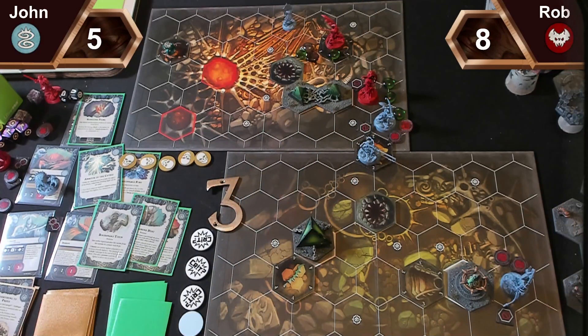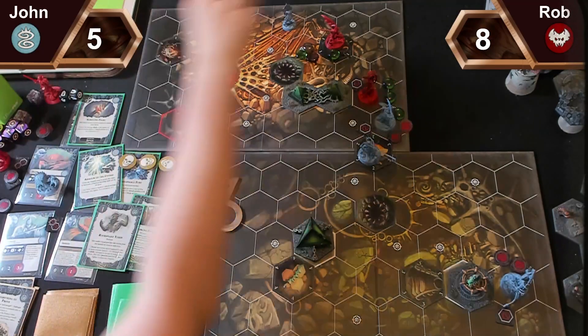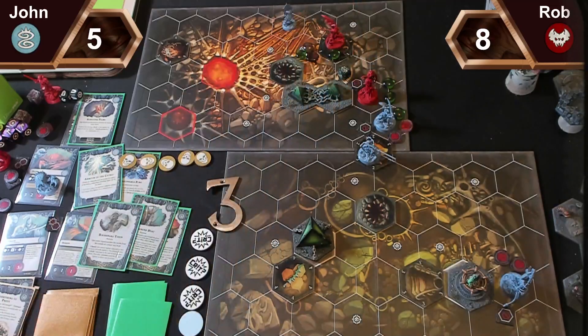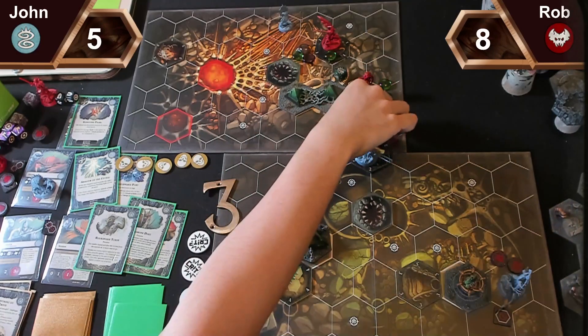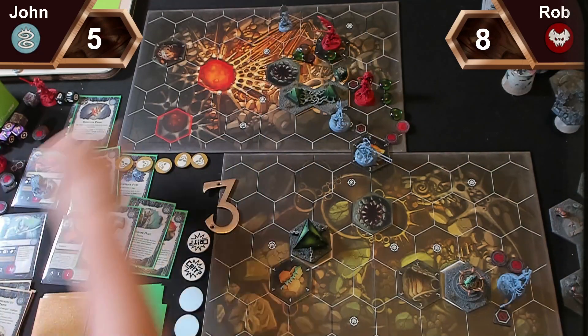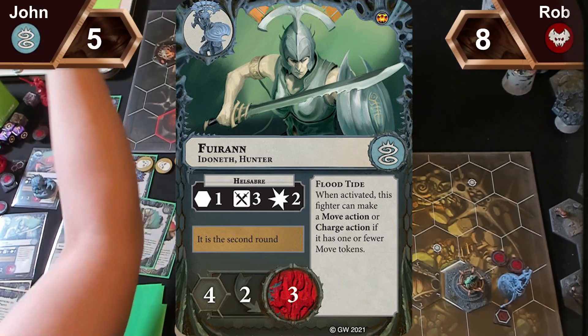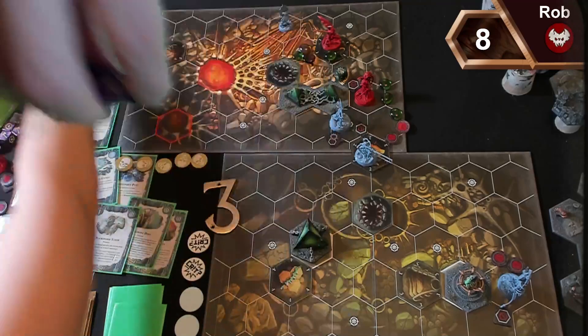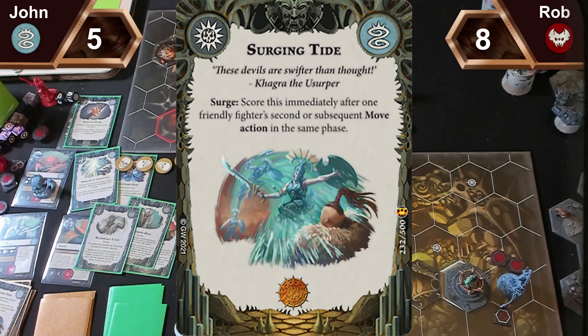No power cards. I'll place a show token in between your two friendly fighters. For my second activation Furian will charge into the starting hex — she'll gain a charge token, free fury. I miss, but I score Surging Tide for making a second move action. I'm on six. In the power step I'll pass. I'm going to spend one and give Velas Mirror Duelist — she's considered to have one additional supporting fighter.